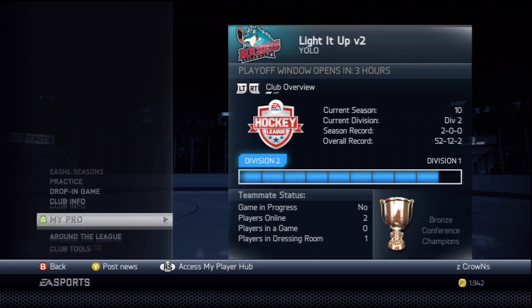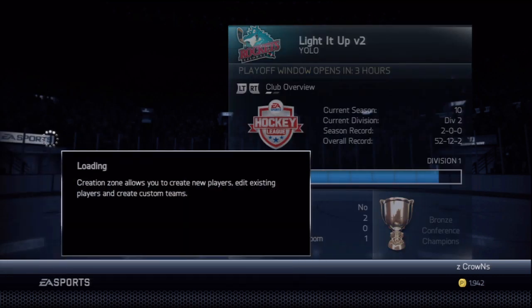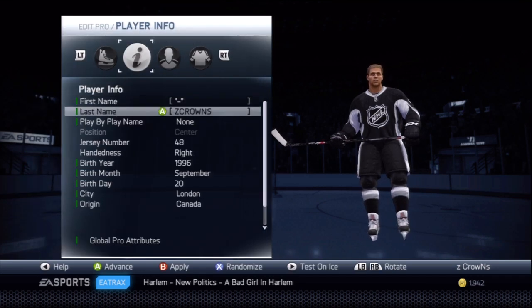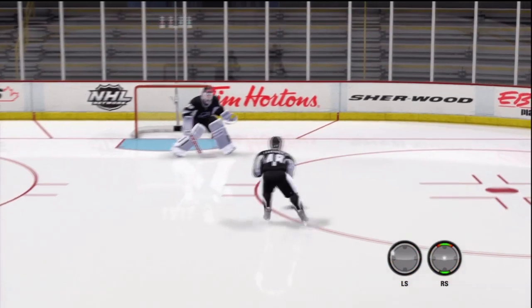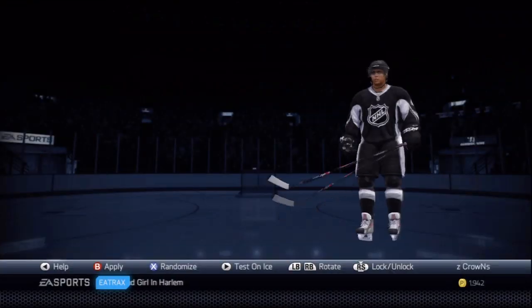First thing you want to do is go to your pro. This is a center man build because it's the best build I find in the game and it works very well, but you guys have to try it for yourselves. It's best for twos to fours — probably won't be good for sixes. You're going to want to make your guy five-seven and 150 pounds, so you're really light on the ice. Agility is crazy on this guy. Five-seven, 150 is what you want.